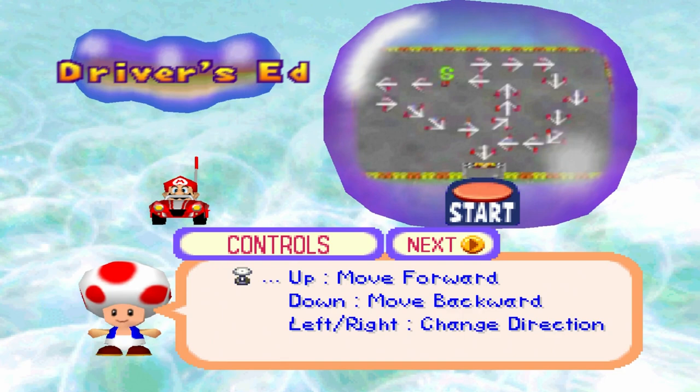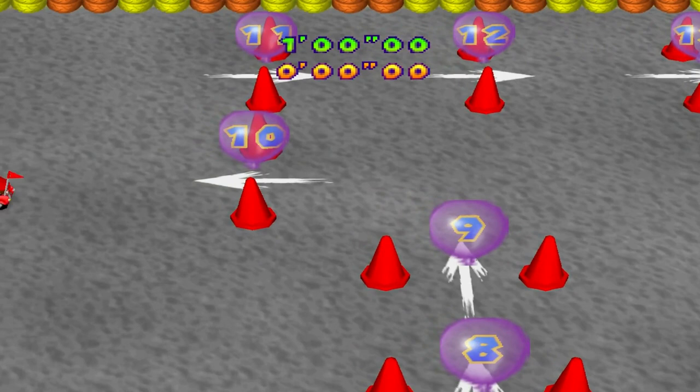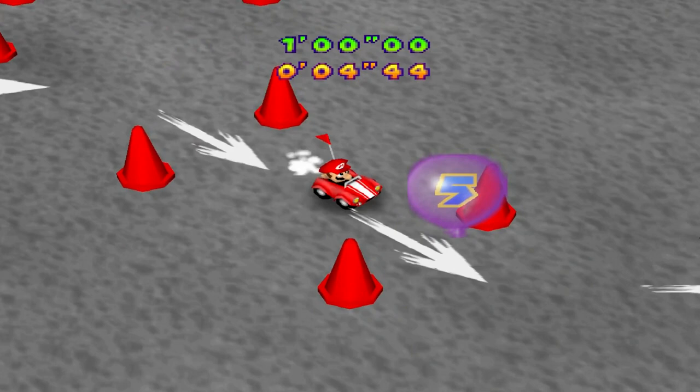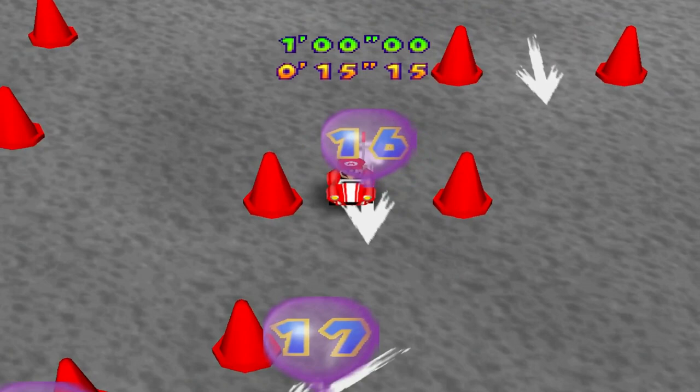The controls should look familiar because this minigame is based on the driving mechanics of Magnet Karta and Bumper Balloon Cars. You know how I'm not a fan of those driving mechanics. Anyway, they have made some driving courses with those mechanics where you can only ride around the way you're supposed to — in this case, go through the balloons in order. The first one is very easy, as you can see.